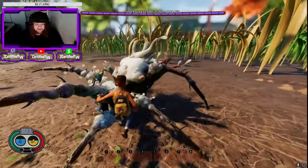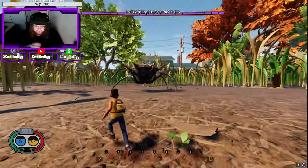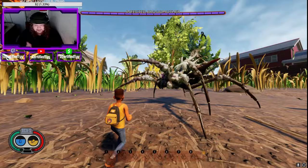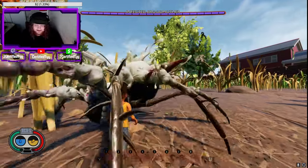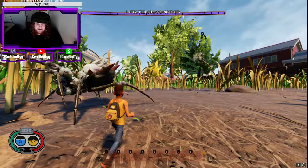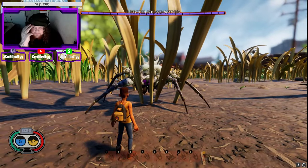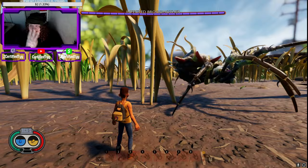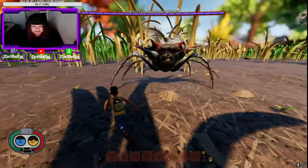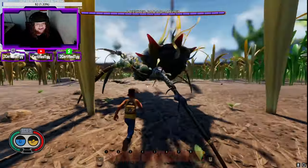We got one more - the most badass boss in the game - the Infected Blood Mother, the hardest boss in the game. It does have a fresh weakness now. This boss is supposed to be nearly impossible to kill. You see the health bar, think you're doing good, kill it, get excited, and then this thing comes back to life with a longer health bar. Then you kill it again and it comes back a third time with an even longer health bar. You have to fight this boss three times - this boss is nothing to joke with, it's insane.